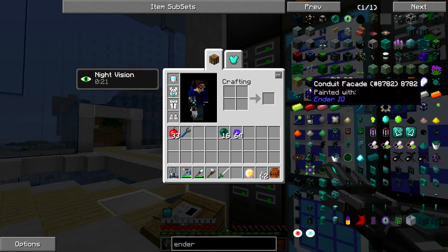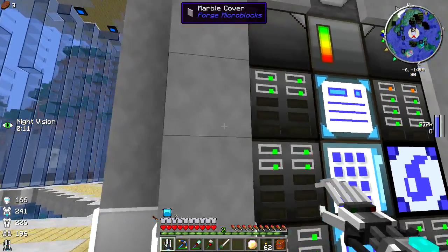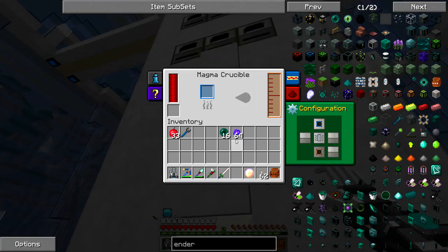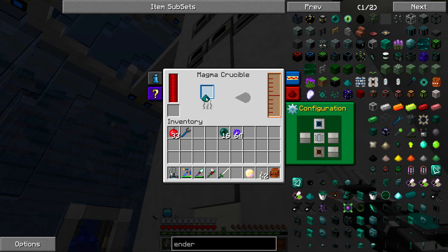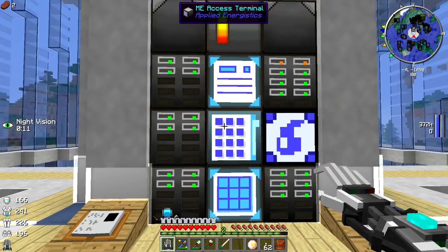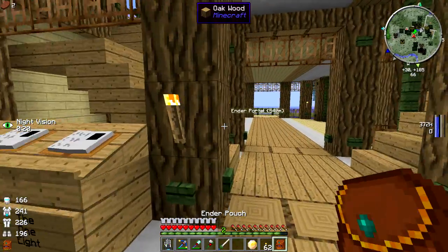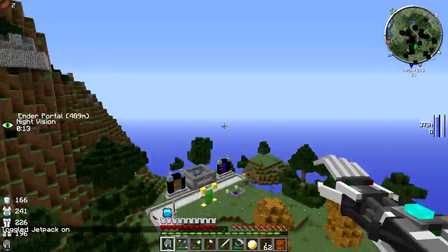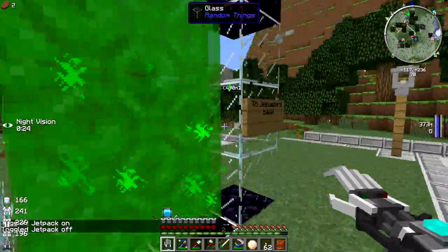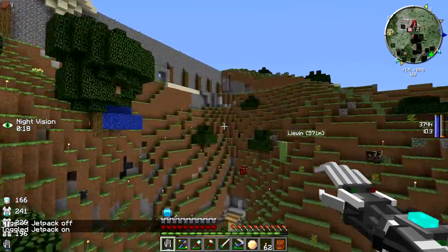The ender pearl dust - I can't put that in the magma crucible either. Unfortunately. Let's check just for giggles - yeah, it doesn't do anything. So we've got to find a way to get ender pearls more effectively. I want to show you one of the things I did a couple episodes ago: I made this scythe with looting on it specifically so I could come over to the end and scythe down a bunch of endermen to get a bunch of pearls.